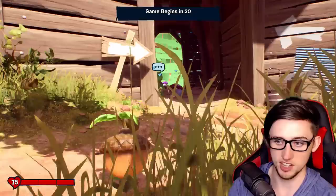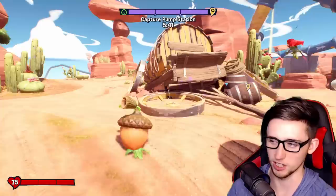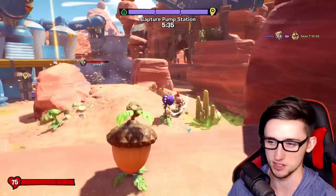Game begins in 30 seconds. It's actually a pretty good map for Acorn - not implying that I know anything about these maps. I've done a couple of rounds on this one with Acorn, it's alright. I don't know what the criteria is for getting a shared vanquish in this game, but I feel like you have to take 90% of their health, otherwise you just get an assist.